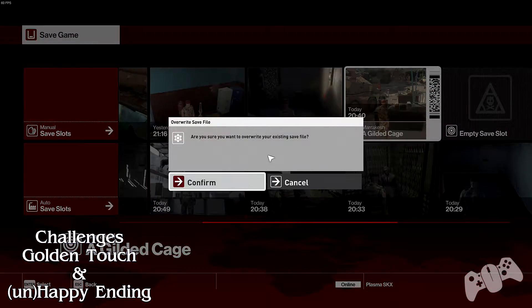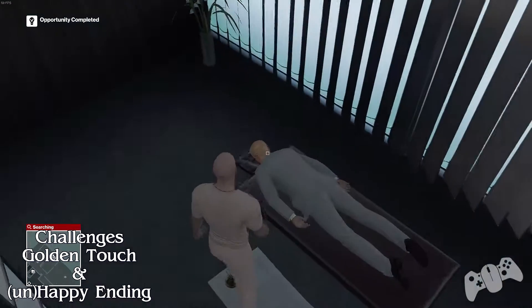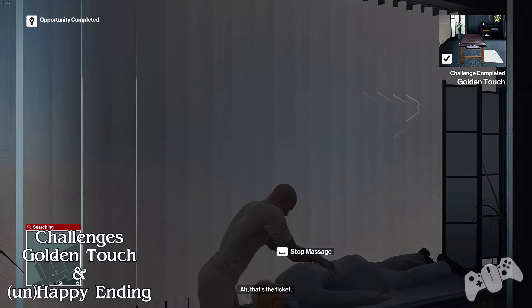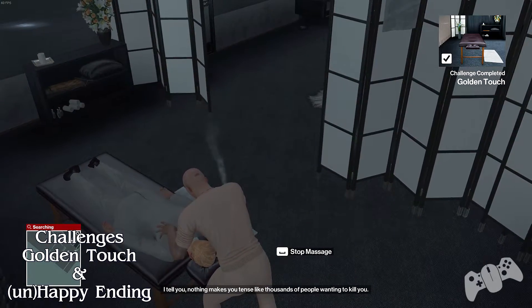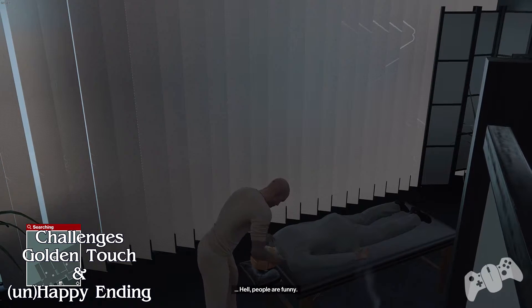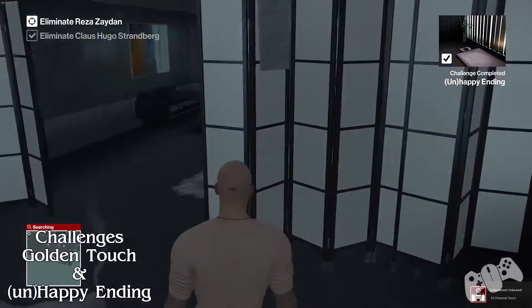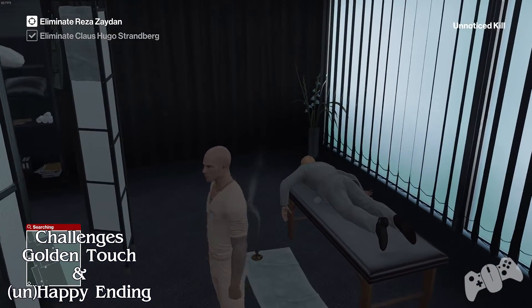Make a manual save — I believe that achieves finishing all the opportunities. As soon as you give him the massage, you'll get the challenge called Golden Touch. A few seconds after, if you keep massaging him — you can even listen to him if you want — then snap his neck and you'll get the Unhappy Ending. So that is it for this video. I'll see you guys and girls in the next one.